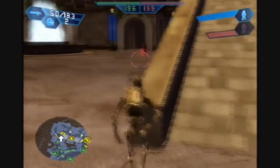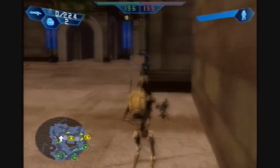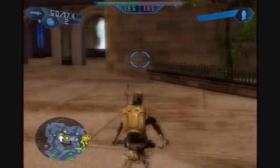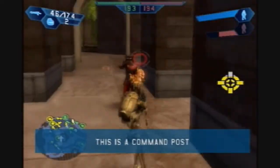If you notice, right at the beginning, one of the droids spawned right underneath an AAT right when the vehicle spawned itself. That is annoying. It happens very, very occasionally, and it was kind of funny that it happened now.